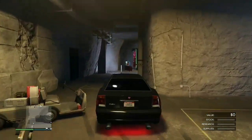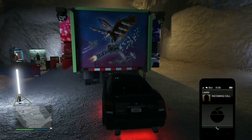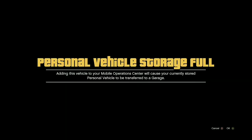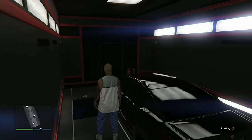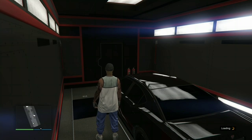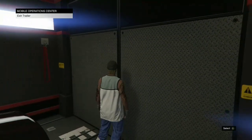Inside the bunker, go inside the MOC and it should push that AA trailer towards the original spot outside. Press right on the d-pad, you'll get a full alert — go ahead and accept that. Now the AA trailer is out of the MOC and in the correct spot.